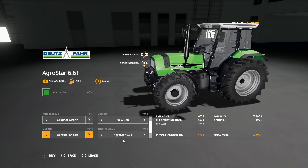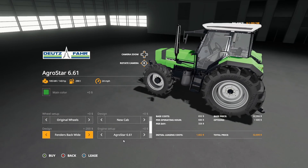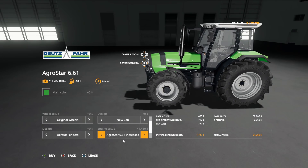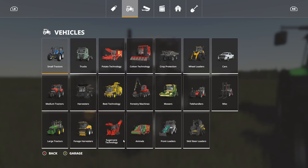Fender options: default fenders, no fenders, fenders back small, fenders back wide, fenders front and back wide, or back to default. Engine options: 661 at 143 horsepower or increased at 160 horsepower. Front loader attachment: Horst or none. Really, really nice tractor.